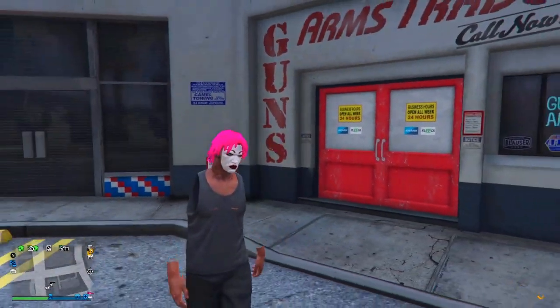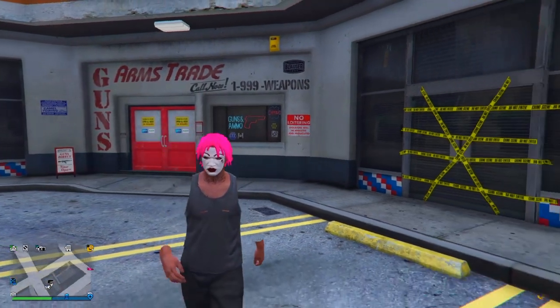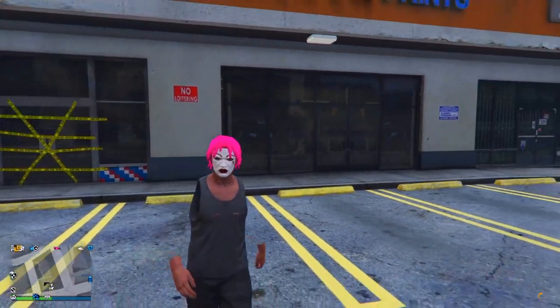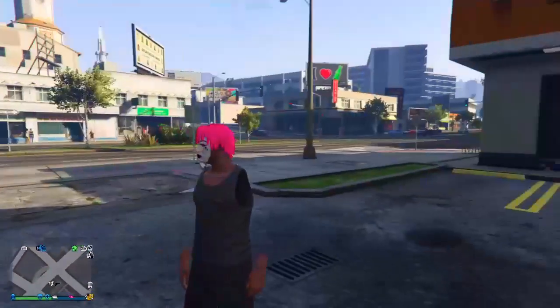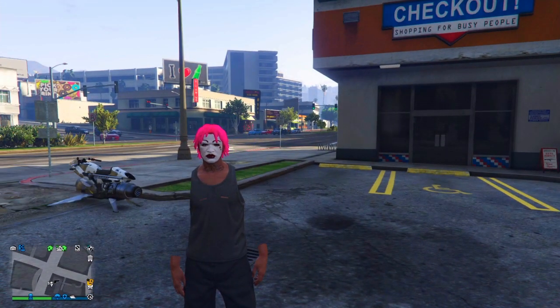Once you've done that, you should have the invisible arms in GTA Online — you can run around, shoot people, do whatever you want. If this glitch worked for you, please consider liking and subscribing. I'm trying to reach 2K subscribers for a massive giveaway where I'm giving away gift cards, so go ahead and enter — it's totally real.